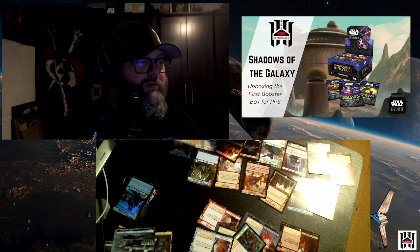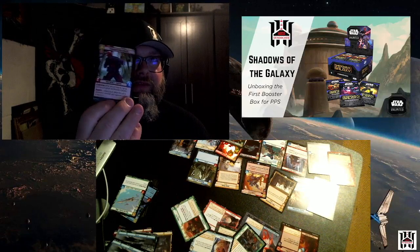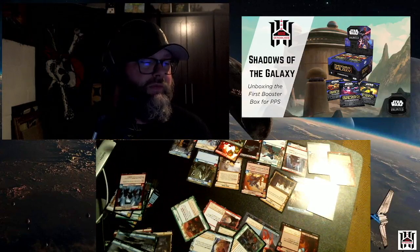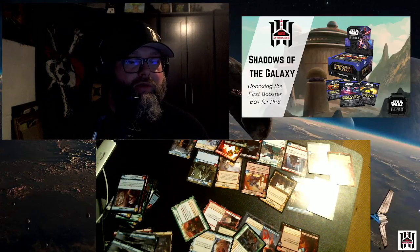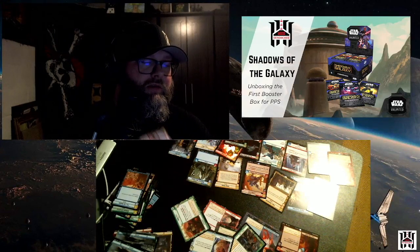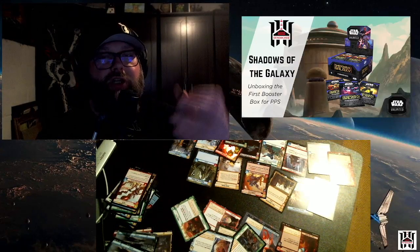Pack seven: Boba Fett, Delphi Patrol, The Antagonizer, Timely Intervention — can never have enough of those — Gentle Giant, Covetous Rivals, Public Enemy — this card looks really sweet. A hyperspace No Bargain, McLunky, Gray Squadron Y-Wing, Remnant Reserves, Fell the Dragon, IG-11. We got two rares: a Mystic Reflection — I don't have any of those — and a General Rekan.